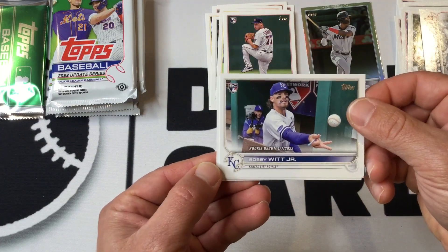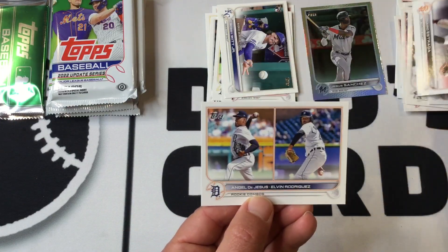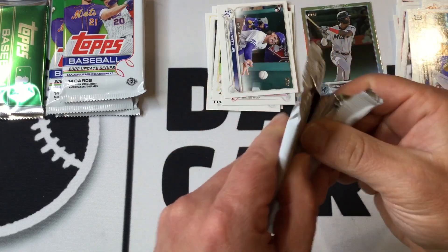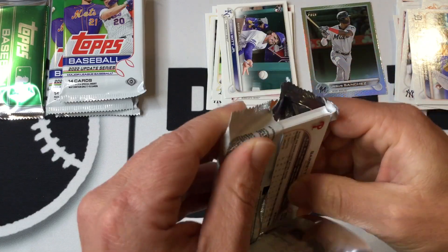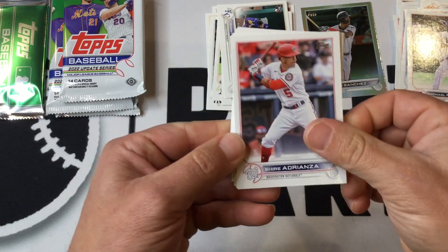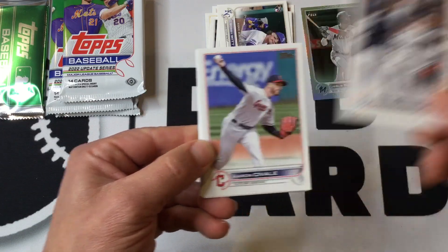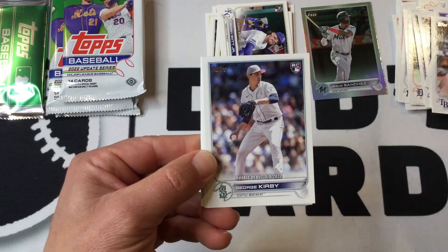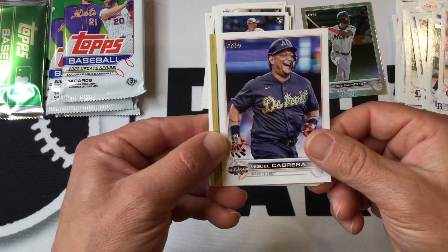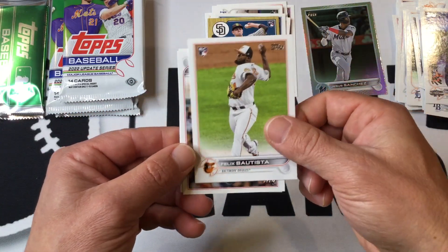Horizontals. There's a Bobby Witt Jr. rookie debut — that's nice. It's our best card so far out of these packs. Rookie combos. Third pack of the evening. George Kirby rookie, Miguel Cabrera last All-Star Game, MacKenzie Gore throwback rookie card. That one and the Witt are our best so far out of these packs.